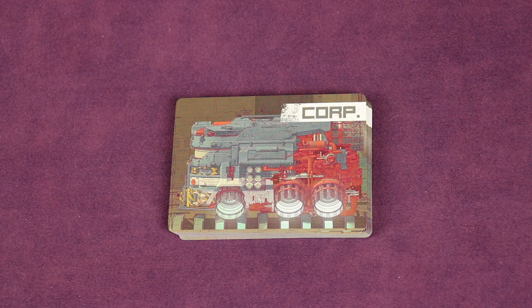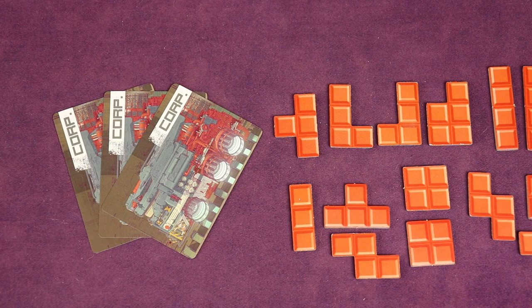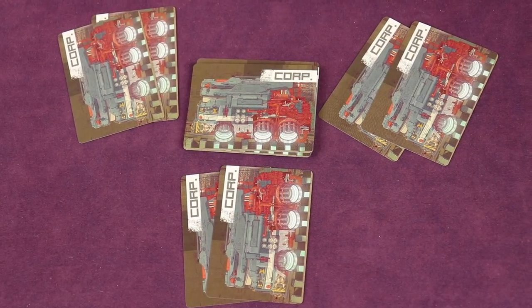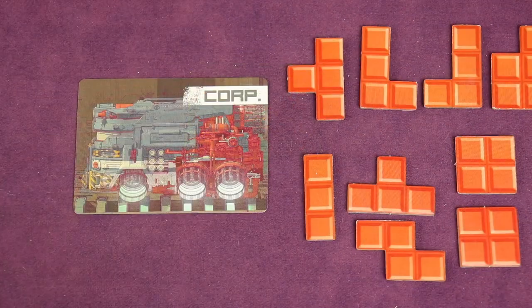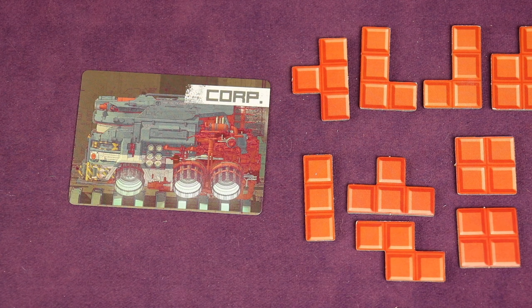Next, find the corporation deck, shuffle it, and deal three cards face down to each player. Each player secretly looks at their cards and keeps one face down in front of them — you can look at it any time during the game, but don't let opponents see. The two discarded cards and the rest of the deck are removed from the game; place them back in the box without revealing which ones were not taken. If this is your first time playing, keep those three cards face down and select one after watching the rest of this video, then keep it face down for the whole game.